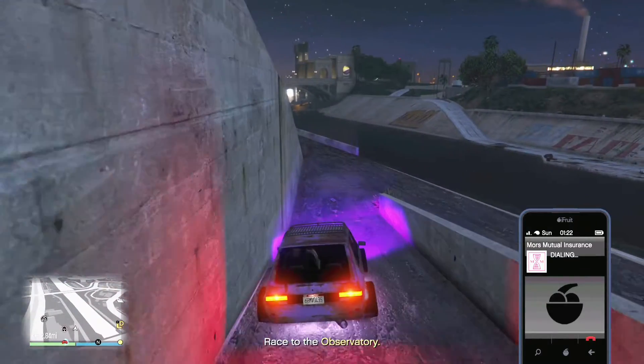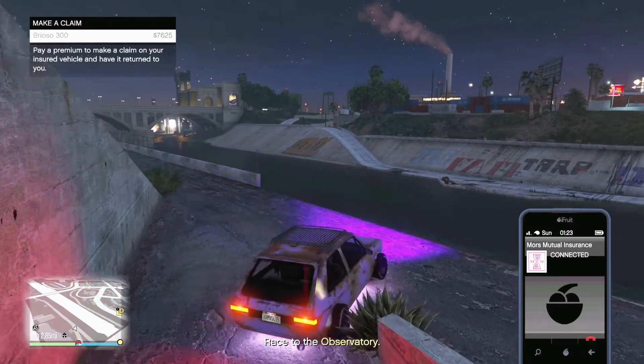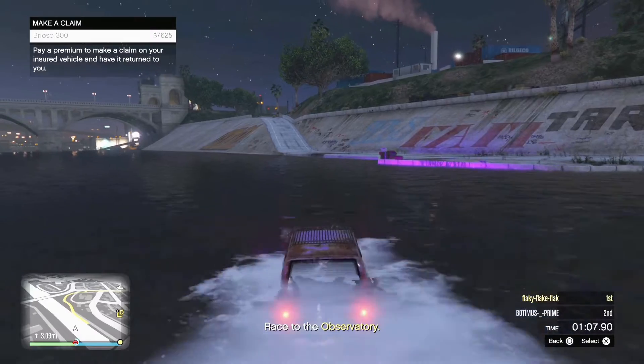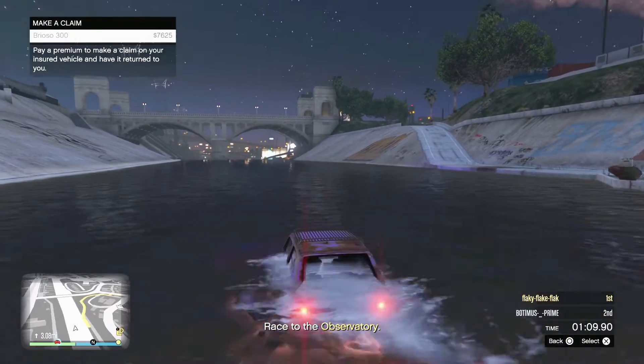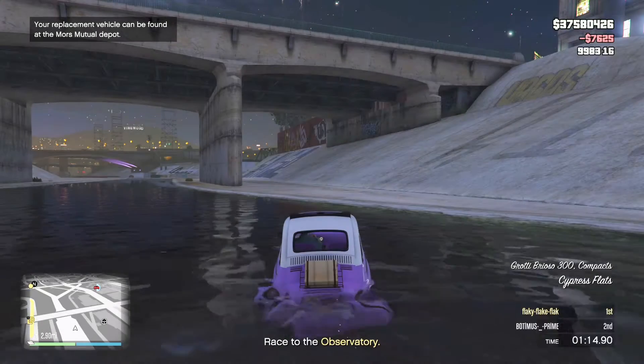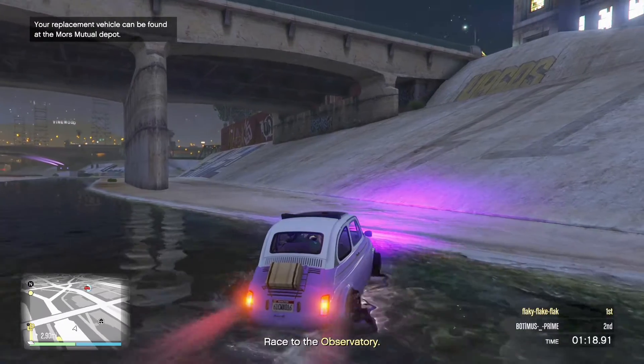Once you get that white flash on the screen, you should be spamming X while you have the Mors Mutual car that's destroyed open on the screen. We're going to make our way down into the water, watch for that white screen, wait for it — spam X — boom! You've got your new modded car. Now the next step is to make our way to LS Customs.